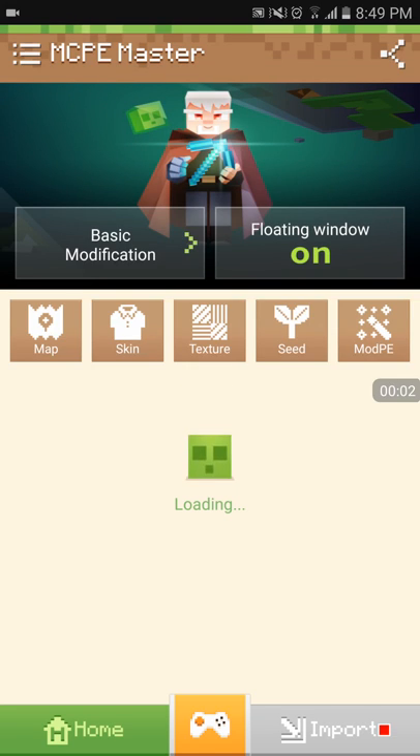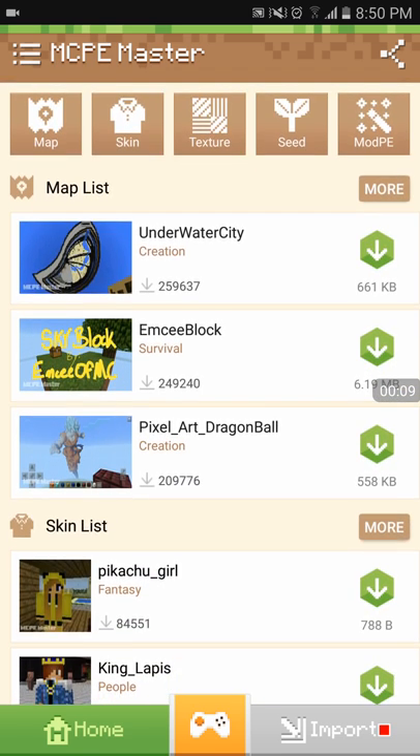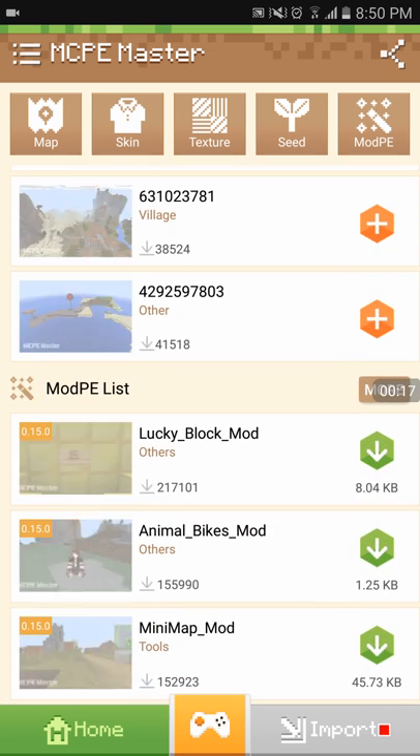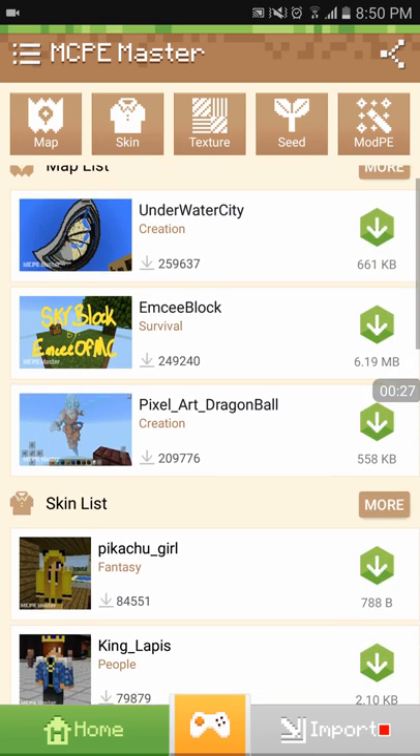What's up guys, today I'm back with another video and today I'll be doing something different. We are going to be going through the MCPE Master, which is an app that you can use for any version of Minecraft from 1.2.0 to the latest version 1.5.3 and the updates.